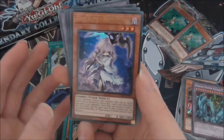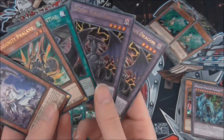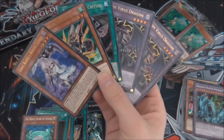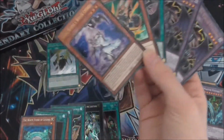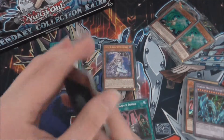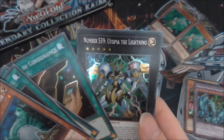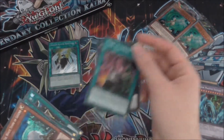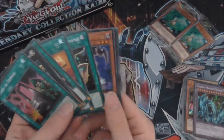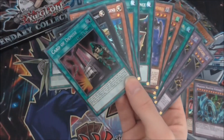For the better ultras: Ghost Reaper and Winter Cherries, Dragonity Phalanx, Fang of Critias, and two Doom Virus Dragons. Mirror Force Dragon is probably the higher value out of those. Doom Virus isn't too easy to get these days. For the secrets: White Stone of Legend, Terraforming, Trade-In, Cards of Consonance, Number S39: Utopia the Lightning, and Card of Demise — which we pulled in the very first pack and is probably the best card from these Legacy Collections.